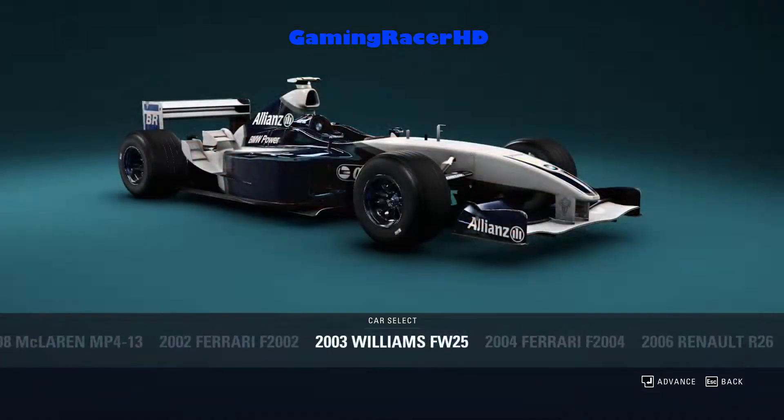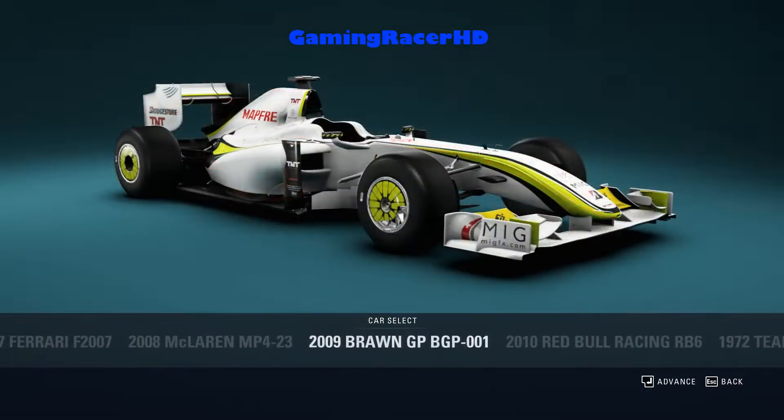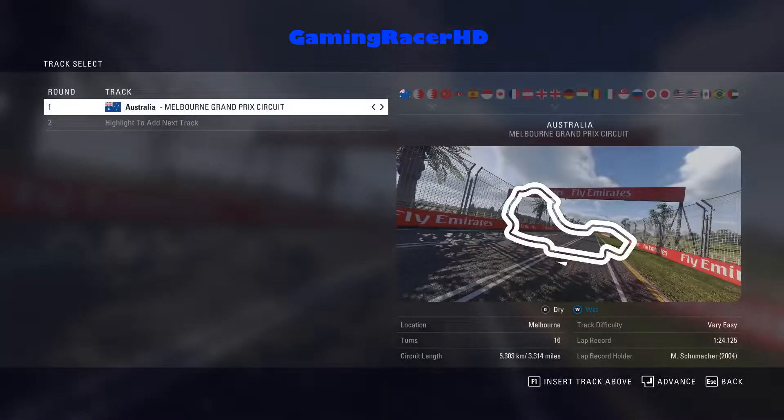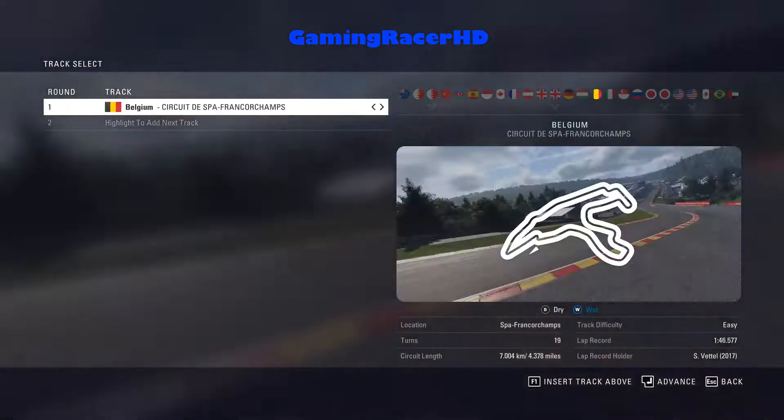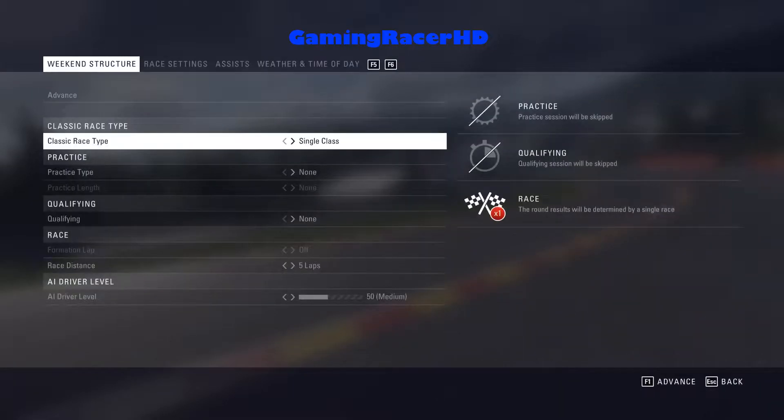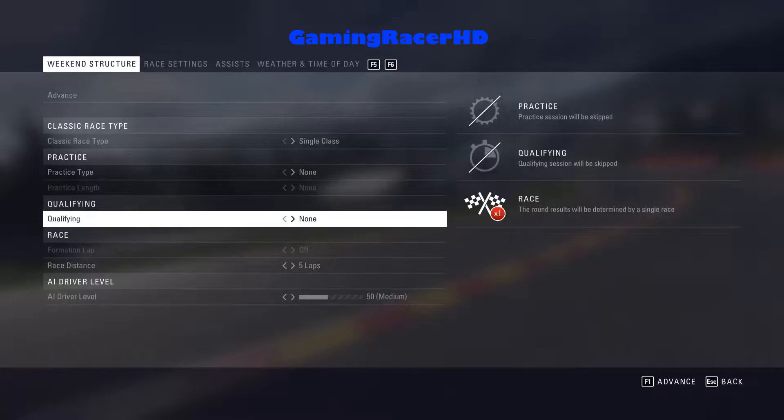The other classic car is the 2003 Williams FW25, which we'll be doing a video on next time. But in this one we're going to be checking out the 2009 Brawn. I'm going to be driving it around Spa, which seems like a nice track since it is the Belgian Grand Prix this weekend.